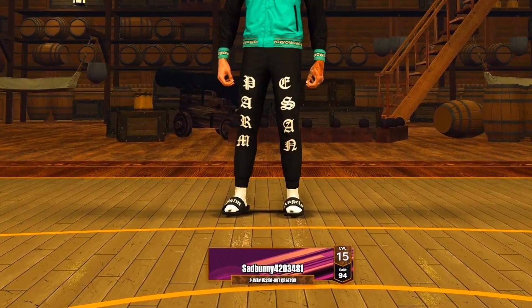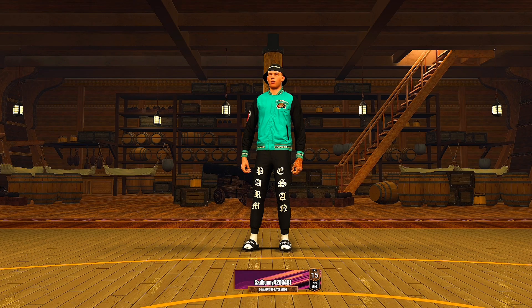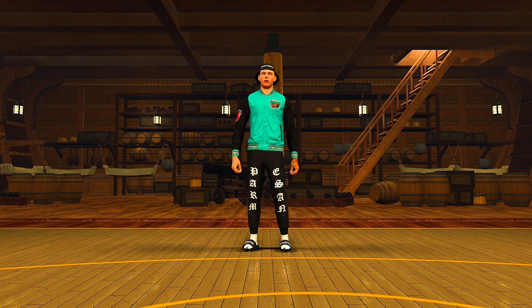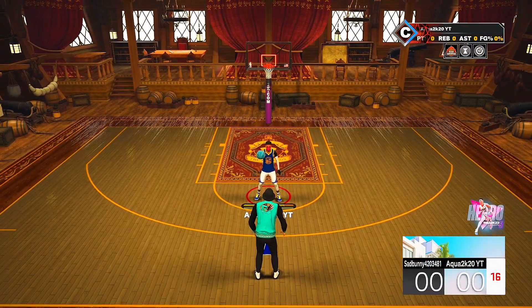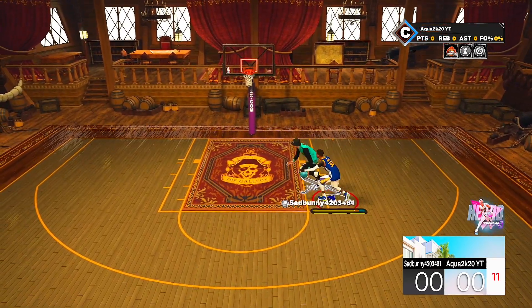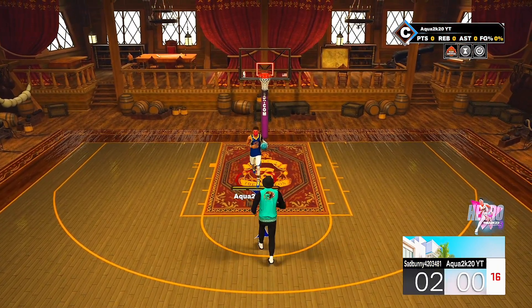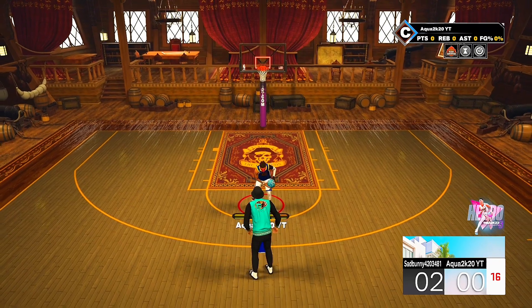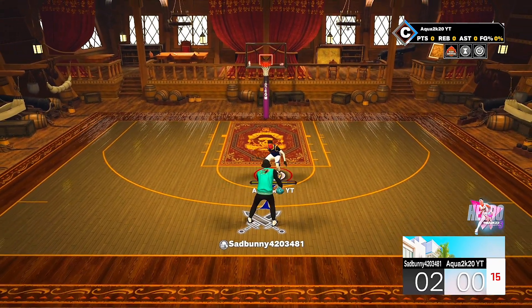First game on this Steph Curry build. We're playing a 94 overall two-way inside creator. He must have seen my other build videos because I have that same build, and he looks like he's 6'9". Sad Bunny 420 — let's see what you got against the Steph Curry build. Let's see if you can cook it. Of course, he's rim running. I already knew he's going to rim run. This build being 6'2" — it's kind of challenging to get a stop. Let's see if we can get a stop right here.